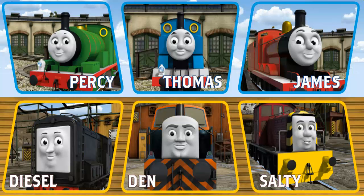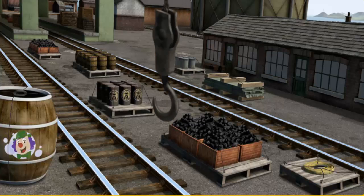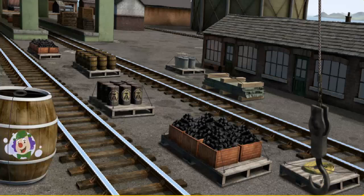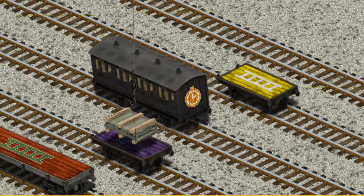Play again. It's a busy day at Brendam Docks. Thomas and his friends have many deliveries to make. Choose who will make the next delivery. Den. Thomas. Thomas must deliver the slate to the Sodor Search and Rescue Centre. Show Cranky where the slate is. There you go. Let's lift and load. Now the cargo must be loaded. Show Cranky where the purple flatbed with the picture of a blue umbrella is. You found it!